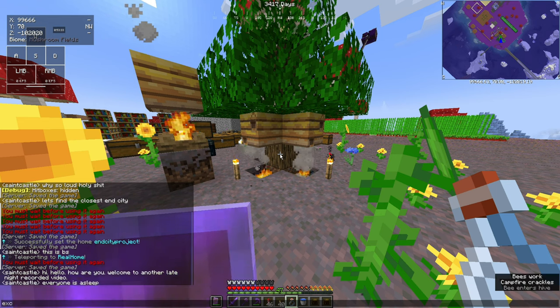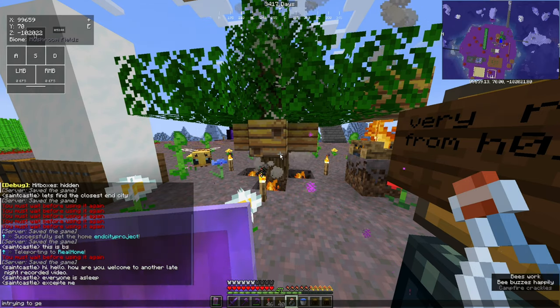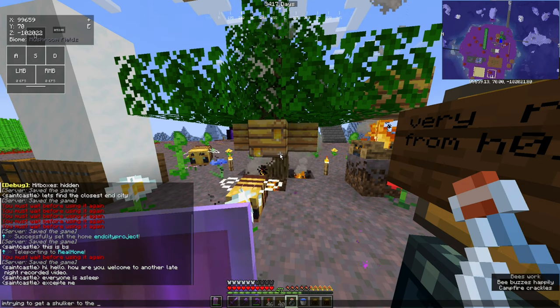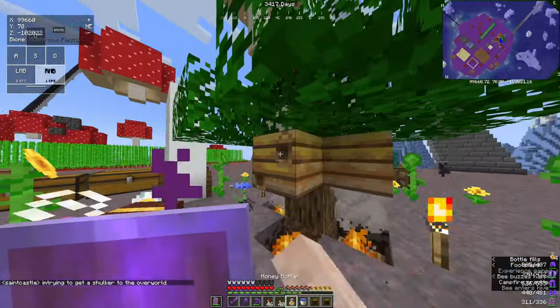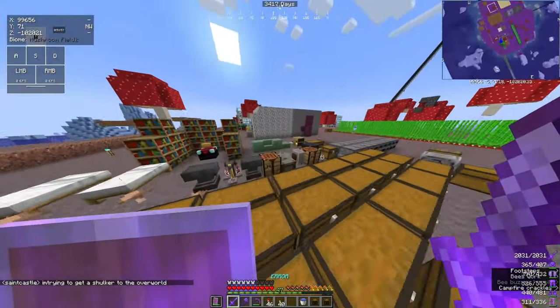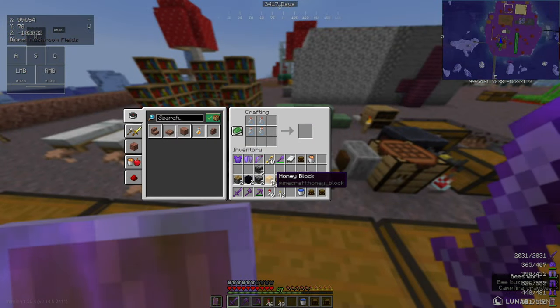I know 100% it can be done, but I don't think a lot of people have tried this route. I've only ever seen other people use a boat and a long path from an end city to an end city gateway. They either use the boat or they use tracks. With this flying machine that I'm trying to build, I will attempt to transport a shulker from an end city to the end fountain.